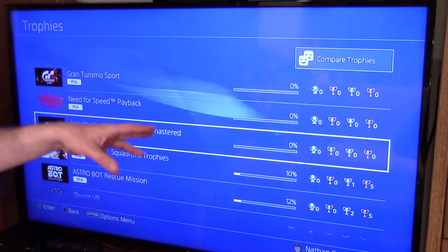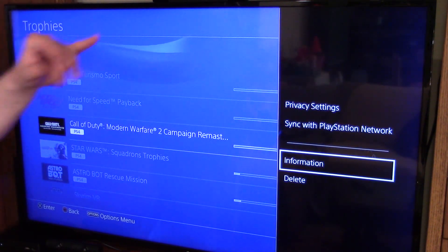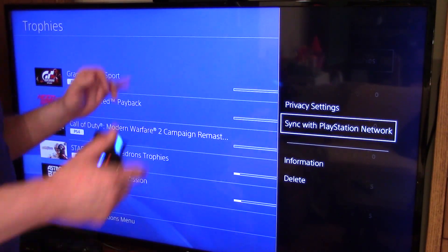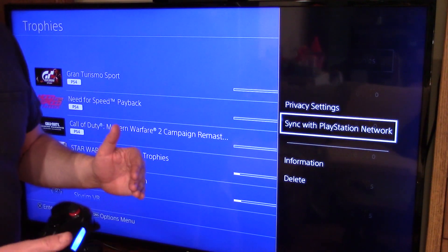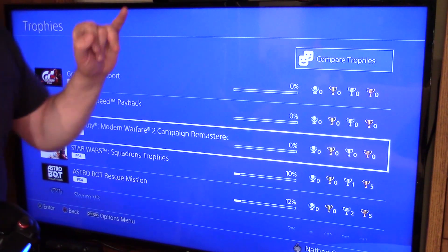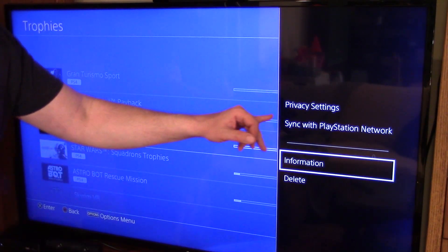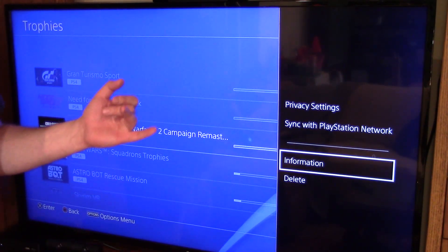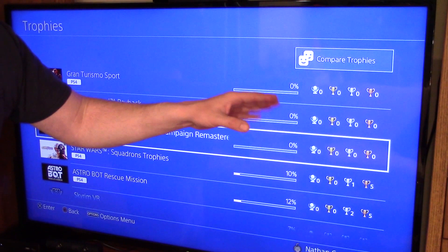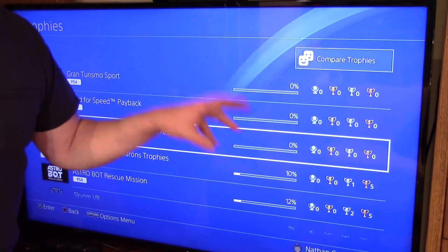I've been told — and I haven't tested this one — that you can also hit the options button and use sync with PlayStation network, and that works just as well. The whole thing is we're trying to force a sync so that your system and the PlayStation network are working together again. If you try the sync with PlayStation network option and it doesn't work — and you can try that first since it's not deleting anything — a lot of people say it hasn't worked, but more people say it does. That's probably at least 60% working. Then deleting the trophy line seems to work about 95% of the time.